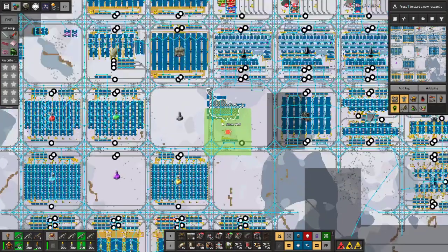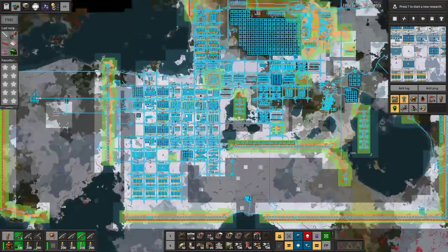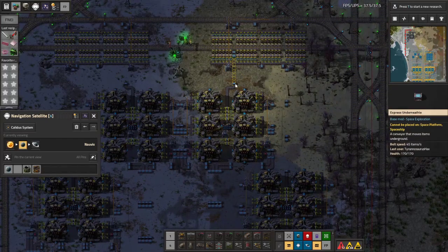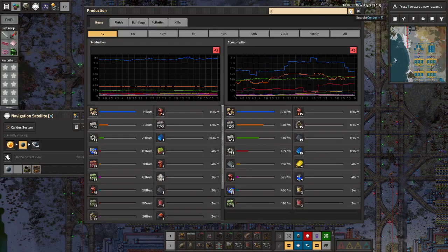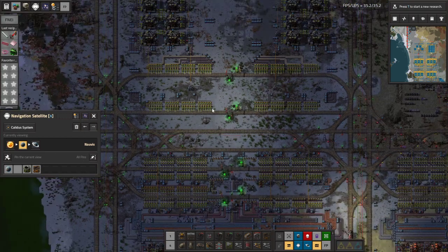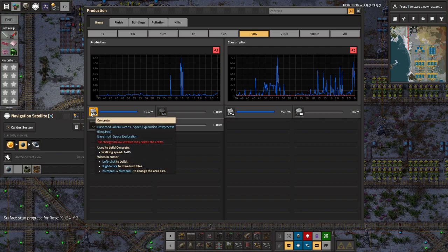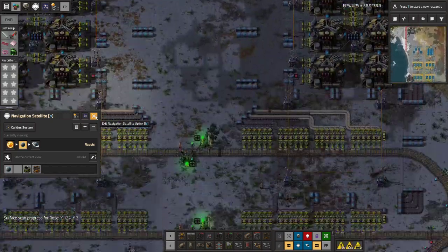I've done just a couple of things off stream, like notice that we've got 14 million stone right here and begin to start using it. There's also another stone mine here I think we'll take advantage of. We've actually run out of stone for a while ever since we started. I'm not entirely sure why we're consuming that much stone these days — maybe glass, or actually, concrete. After we started making concrete is when we noticed. Hopefully we'll eventually see all of this stuff saturated.